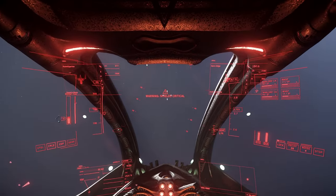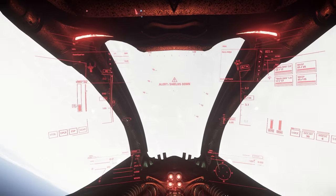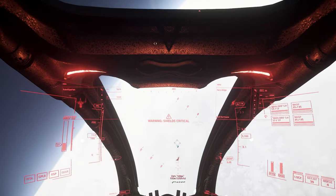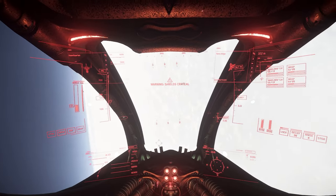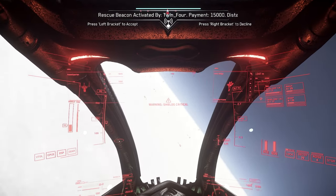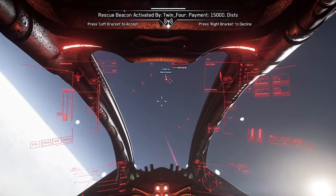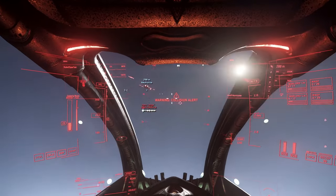Incidentally, the same applies to real money too. For the same cost, you can pick up and fully outfit a Super Hornet, or grab anything in the Vanguard series, which offer not only substantially more functionality thanks to having an interior, but can take a beating and deal the hurt. If you do want a light fighter, save your creds and stick with the Gladius and Arrow.